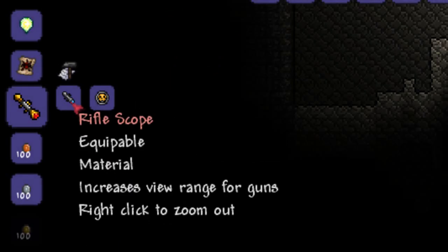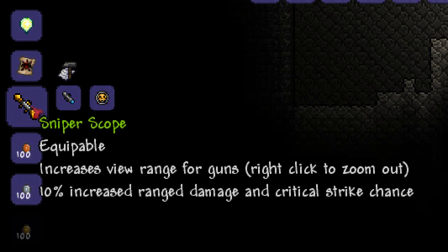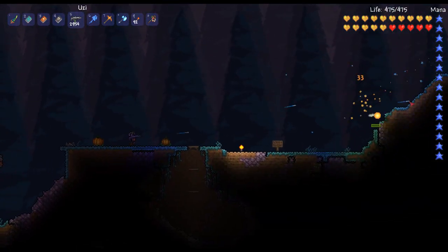The next item we're taking a look at is the Sniper Scope. You need the Rifle Scope and the Destroyer Emblem and it will basically make an improved version of the Rifle Scope which brings more damage. As you can see here you can look around the map and use it to your fullest advantage.